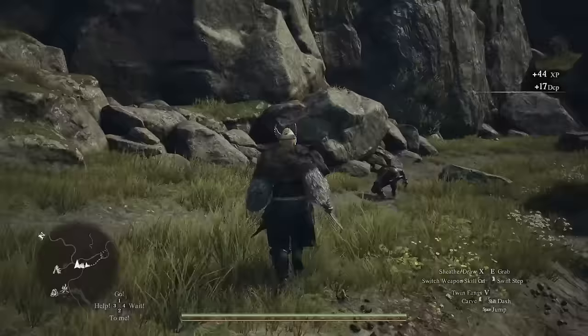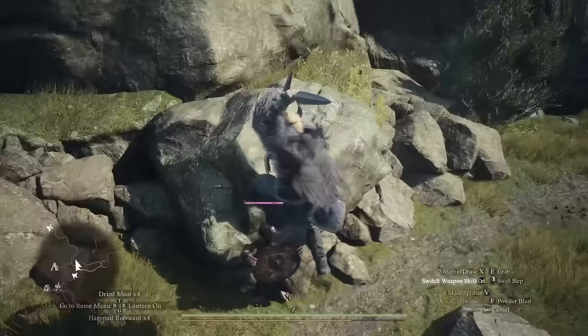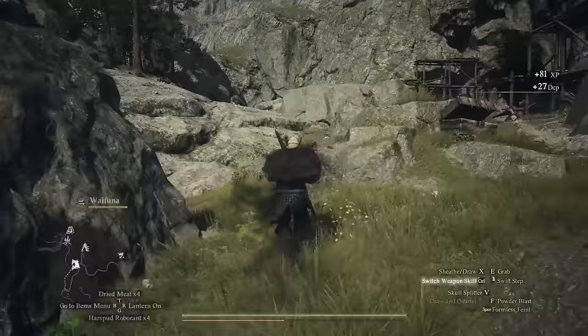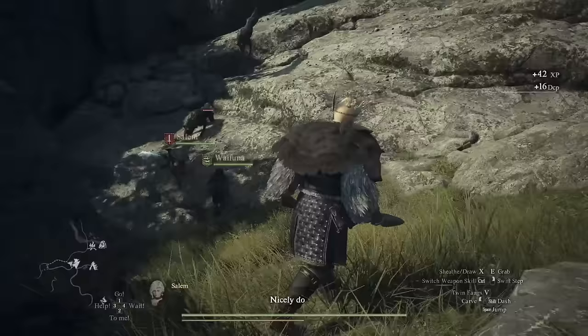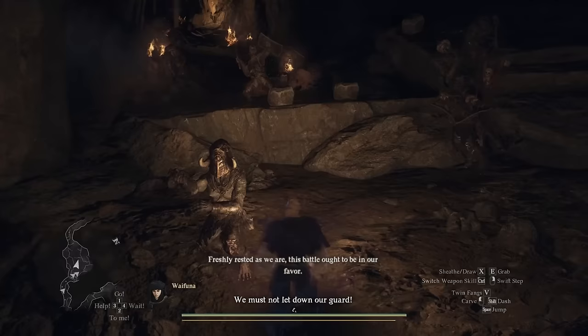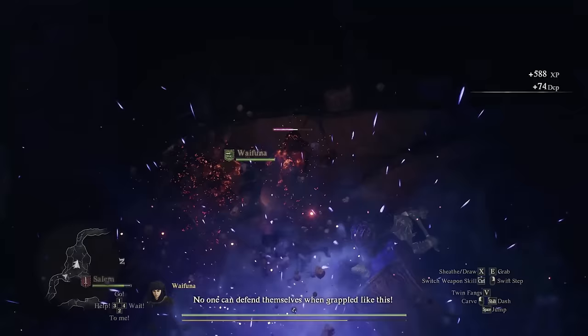But the most busted ability of all has to be Formless Feint, one of the master abilities for the Thief vocation. Formless Feint is basically sicko mode for thieves, buffing movement speed and — more importantly — activating an automatic dodge feature that allows you to completely evade incoming attacks with no input from the player whatsoever. With Formless Feint, you can tear through a mob of enemies in seconds and take zero damage, even if you're bad at the game. It's basically turning on easy mode, and the crazy part is this ability barely drains any stamina when you activate it.